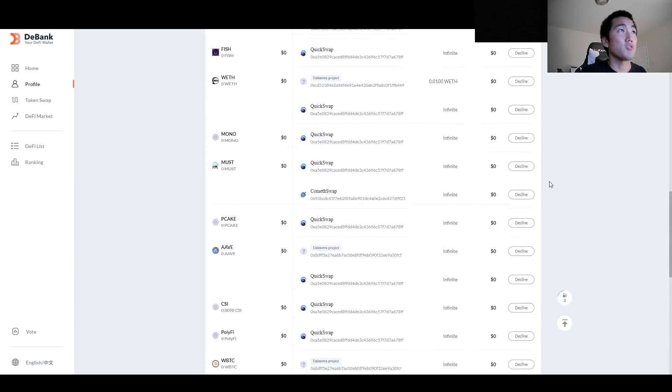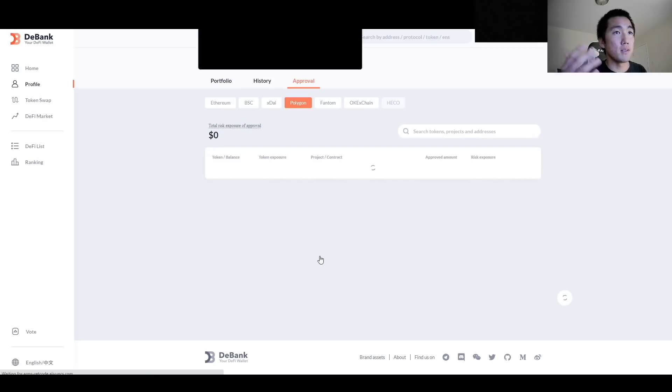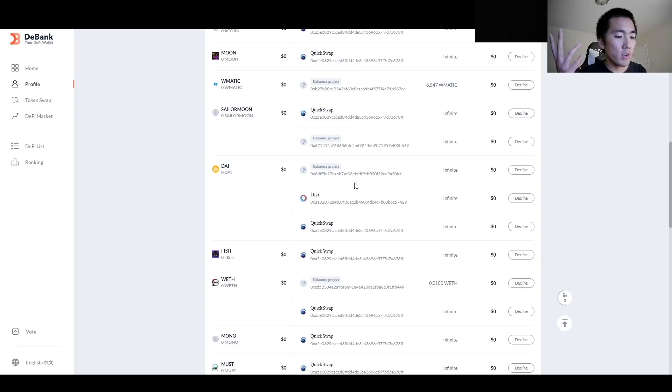I'll probably revoke all of them after I make this video. Just revoke the smart contract. When it's done, the site will refresh automatically. Sometimes the website won't update immediately after a refresh — the smart contract might still appear there. However, usually there's a five to ten minute delay, so even if it's still showing, in ten to fifteen minutes it will go away. I think it's just a UI/UX bug, or it just takes time for these things to get revoked.